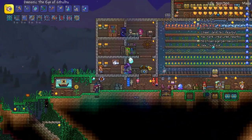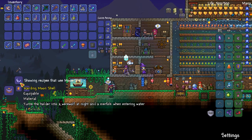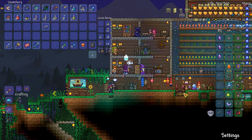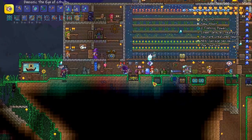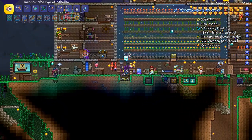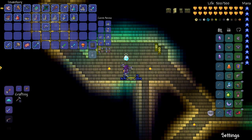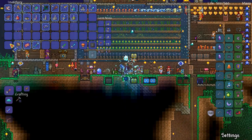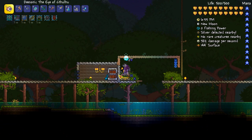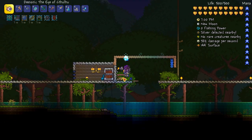Something I only just realized is that the Moon Shell I was trying out in the water can actually be a material as well, combined with the Celestial Stone. I believe I have the Moon Stone, but I don't have the Sun Stone, and the Sun Stone comes from the Golem - which means I need to fight the Golem again to get that. I was trying to check out what I could combine the Necromantic Scroll with - it was the Papyrus Scarab, or Hercules Beetle, or something like that.